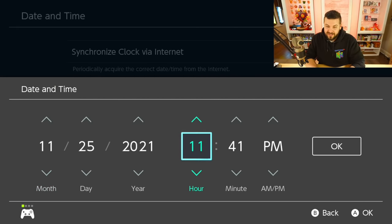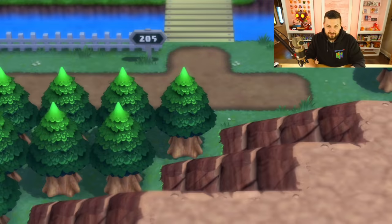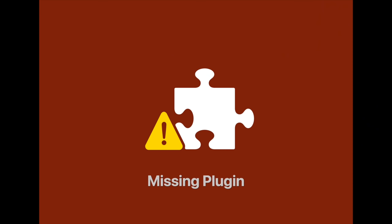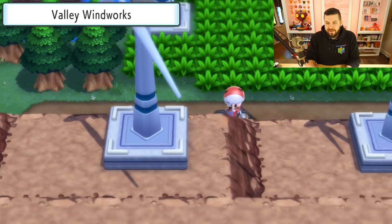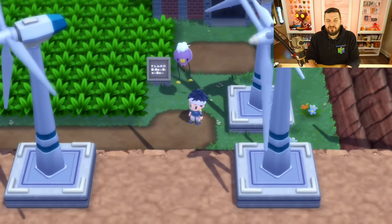I'm changing it to Thursday, 11:59 PM — that's one minute before Friday — and then you wait one minute. I'm going to the Valley Windworks, entering and re-entering the building, and there we go — that's how you get Drifloon.